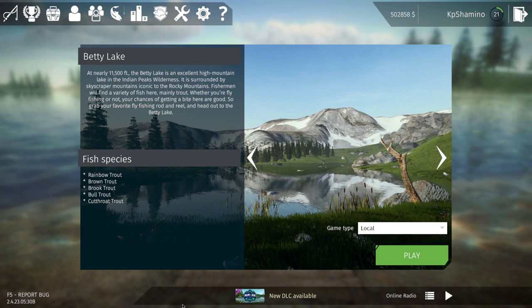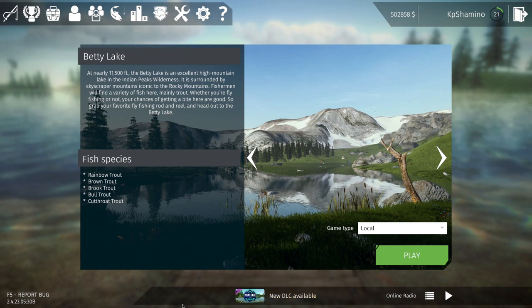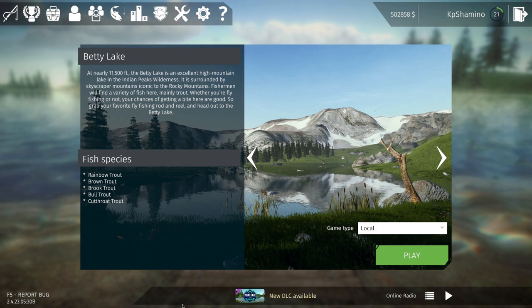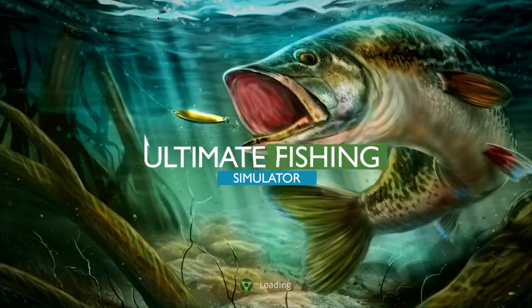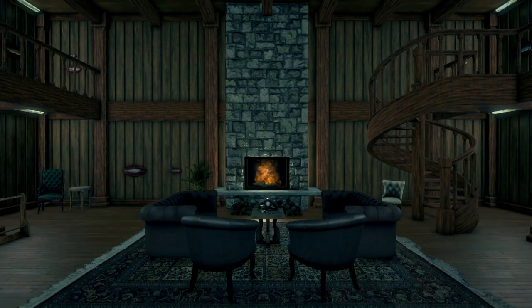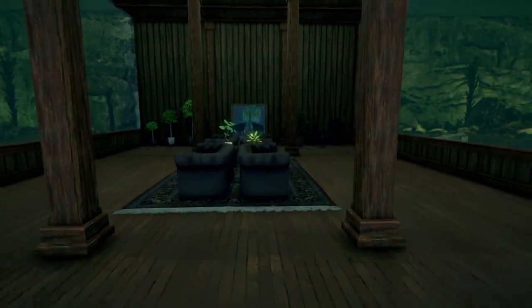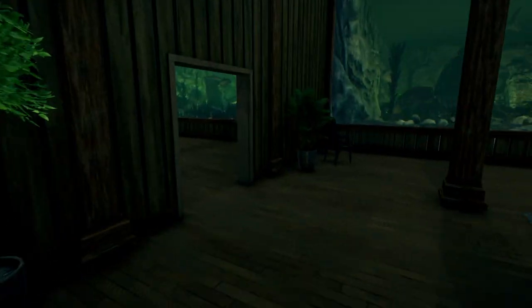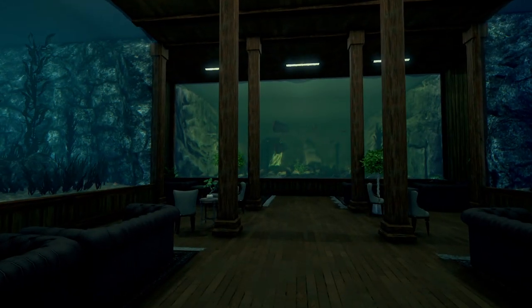You need to catch the fish first and then you can put them in the aquarium. I made all seven of them full with fish — I got a carp one, a trout one, and I'll show you those. To access the aquarium, you go to the trophy room, then go to DLC. Here on the right you'll see two aquariums, then another two, and in the biggest room there are three.